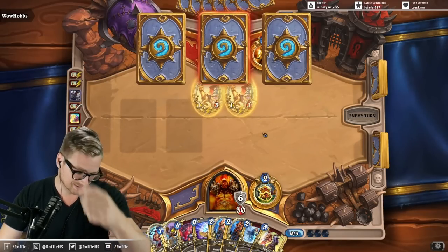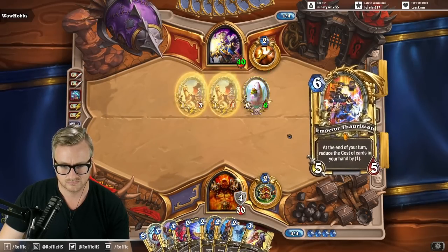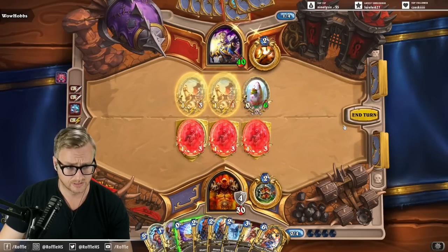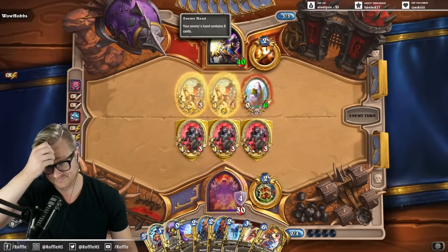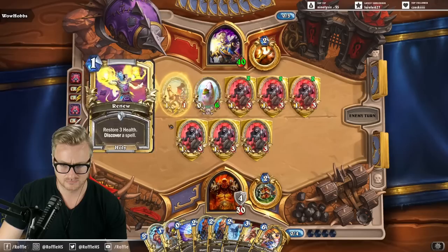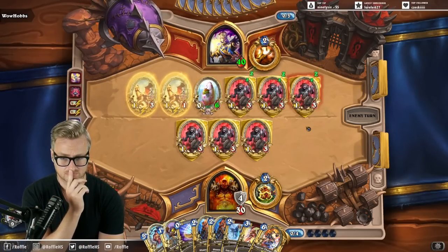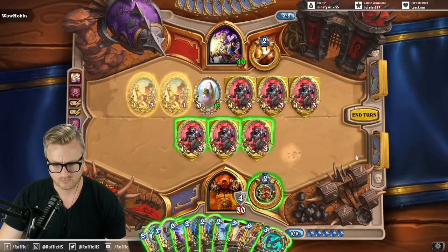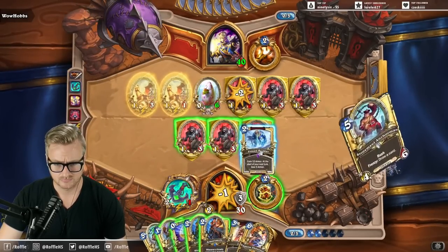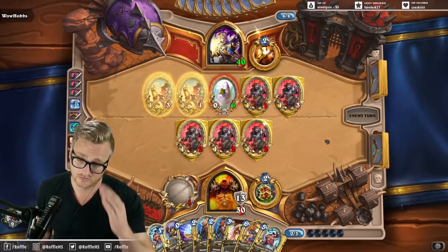My combo does 32, which is less than 40. Let's get the anchor swings in before we draw all of the pirates.